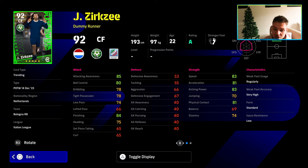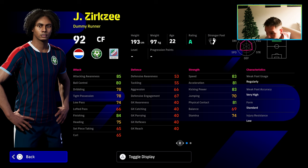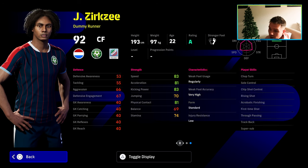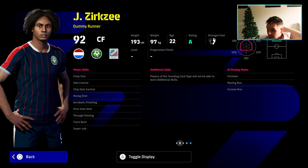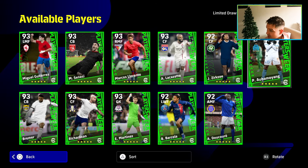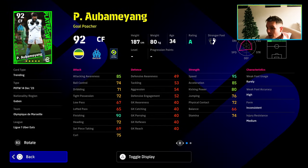We also have Zorkz — this guy is pretty decent and interests me as a dummy runner, kind of reminds me of Kubo, that kind of style. Very very tall at 193cm, which is nice — a different type of unique card. But his stats just aren't good enough; the balance is a killer, the tight possession is a killer, his acceleration is a killer. He does have super sub which turns it around a little bit, and soul control with through passing, but not really anything to shout home about.